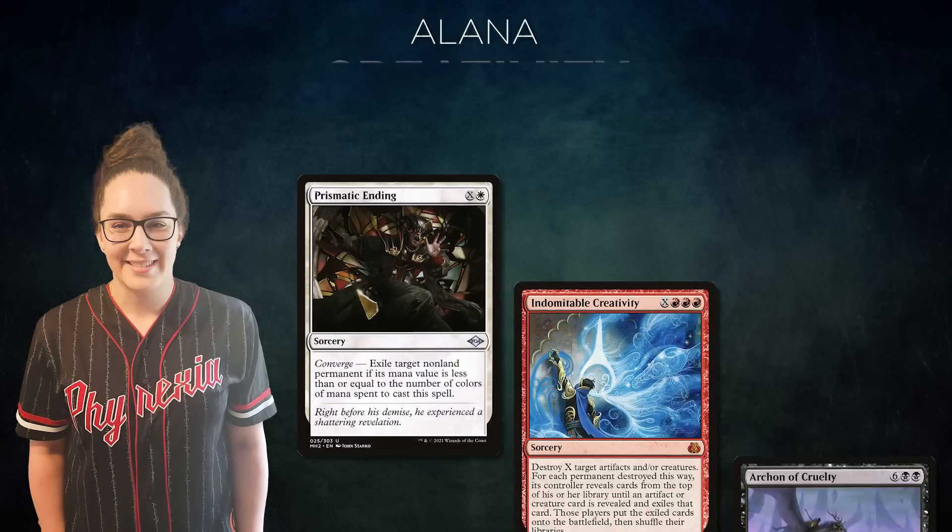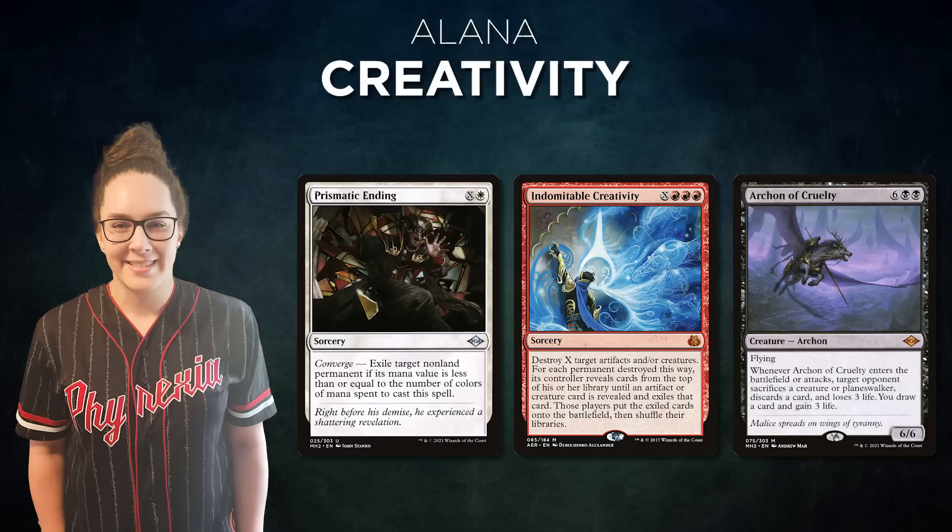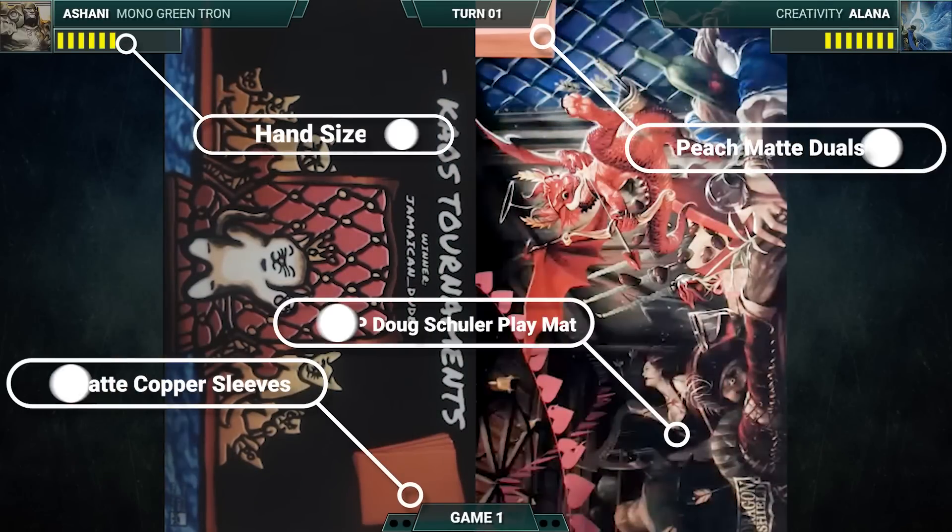Hey it's Alana, we're playing Modern Creativity. The core of the deck is to stop threats with early efficient interaction and then resolve a Creativity for X equals one or two. We'll use treasure tokens or dwarf tokens from Dwarven Mines to Creativity, and those will flip through our deck into Archon of Cruelty, which should get us enough advantage and threat to take out our opponent in a turn or two. Alrighty, here we go. Good luck, have fun.